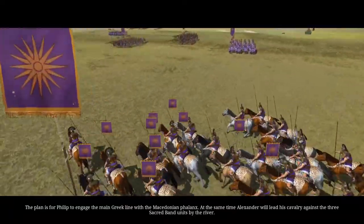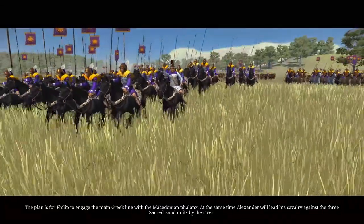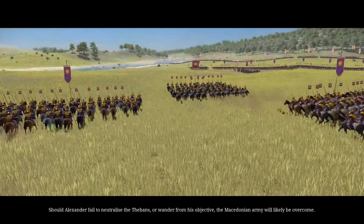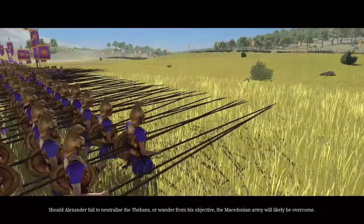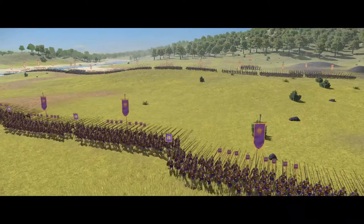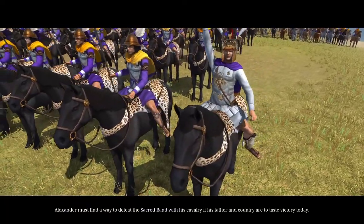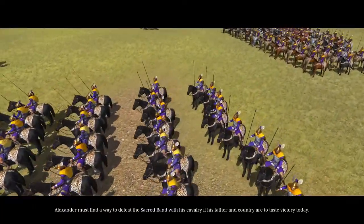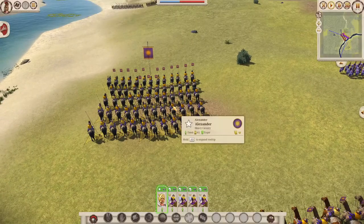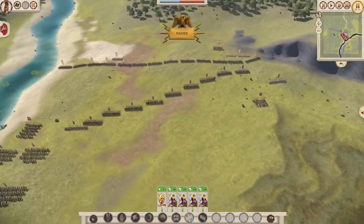Philip knows that the Thebans will have to be neutralised quickly if his men are to hold back the Greek phalanx. The plan is for Philip to engage the main Greek line with the Macedonian phalanx. At the same time, Alexander will lead his cavalry against the three Sacred Band units near the river. Should Alexander fail to neutralise the Thebans or wander from his objective, the Macedonian army will likely be overcome. Alexander must find a way to defeat the Sacred Band with his cavalry if his father and country are to taste victory today. So now I'm going to tell you the strategy behind this battle.